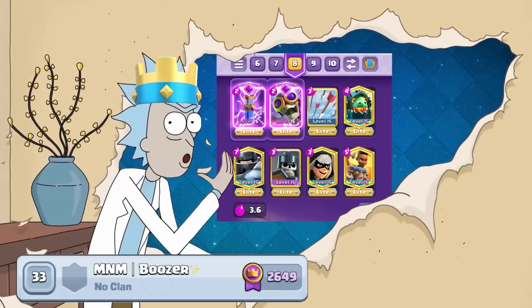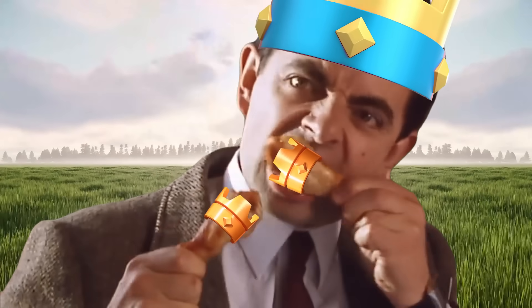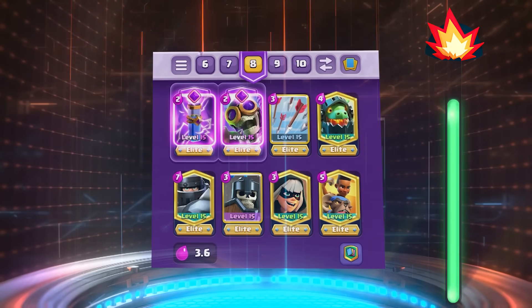Hey, what's up guys! The rank 33 player in the world is using this new meta Mega Knight deck to munch on top players' towers. Whether it's a Mega Knight jumping, a Bandit dashing, or a Ram Rider charging, this deck always has the ability to get a magnificent amount of damage.